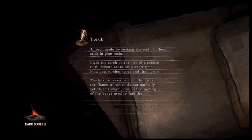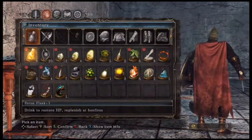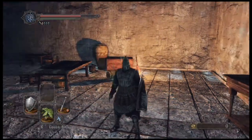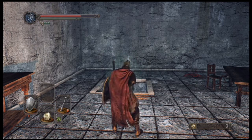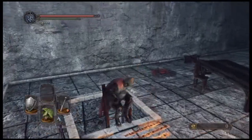I don't know what cursing does in this game. Do you just lose health? Is that it? I need to use a Human Effigy. There we go. I think it just makes you lose max health. I have no idea. We're going to go ahead and use this life gem here. Dickhead — round two.